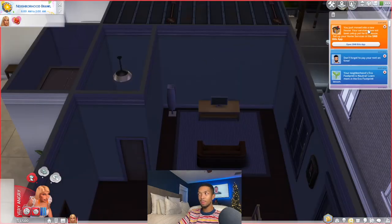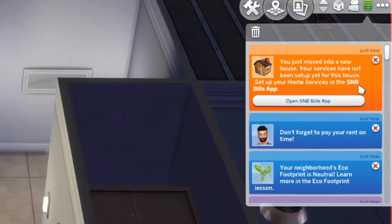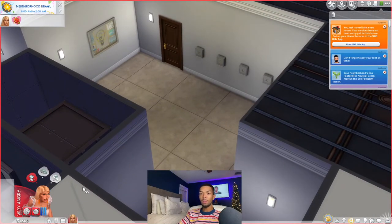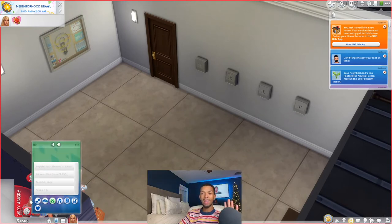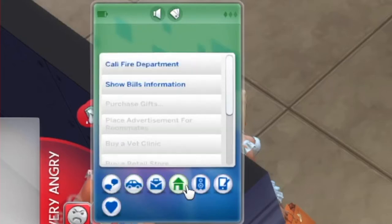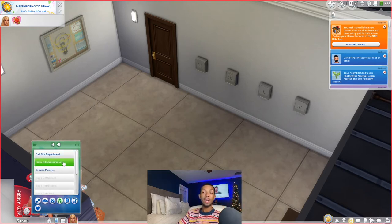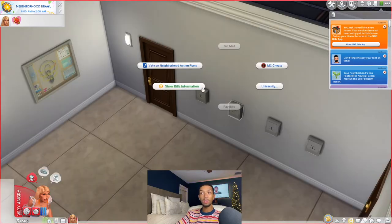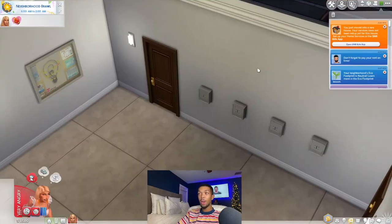With the SNB Bills mod installed, when you move into a new house you're going to get a message saying your services have not been set up yet for this house — set up your home services in the SNB Bills app. Before, you would just go to the phone and I think it was like SNB Bills. Now if you notice, our phone is completely defunct and we can't use it for anything. You can access your bills information through your phone still, and now when you choose show bills information on the mailbox, all of it is incorporated into here.